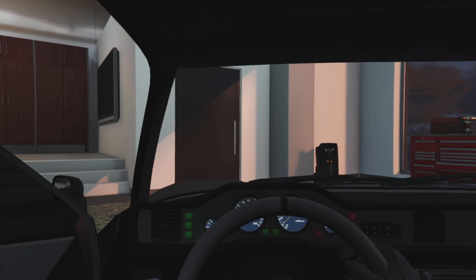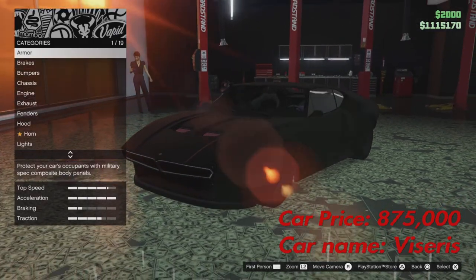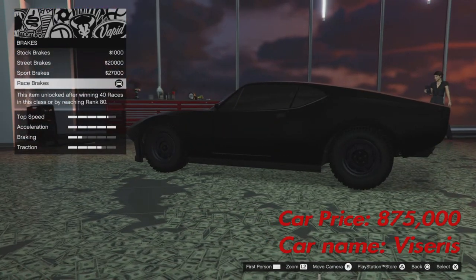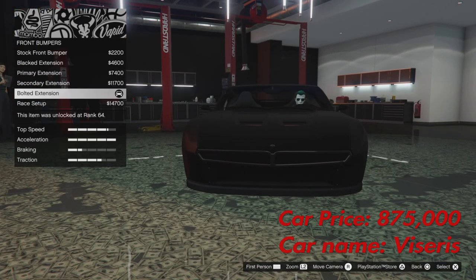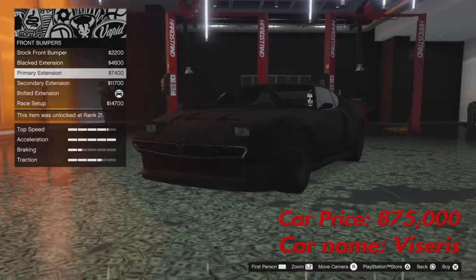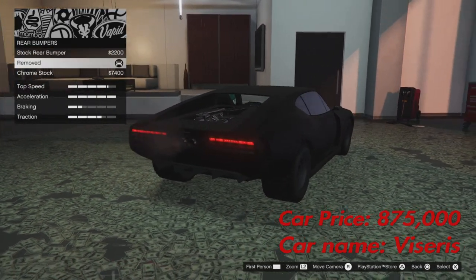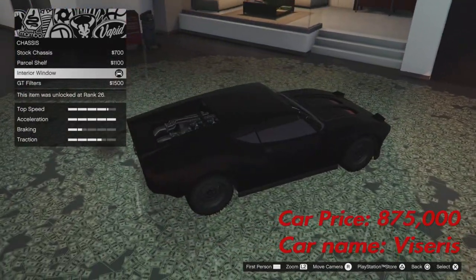Getting into customization: for armor, it's up to you how much you max out, but it's a Batmobile so it makes sense to max it out. Same with the brakes — I've put those to max. For front bumpers, you want the Bolted Extension, which is the second to last one. For rear bumpers, you want Removed — no bumper at all.